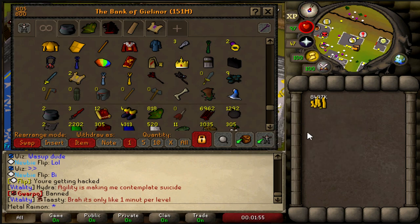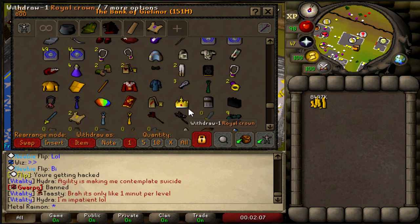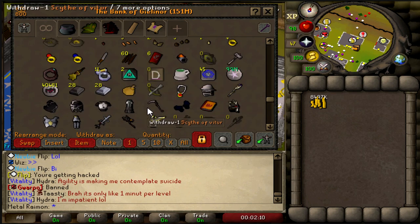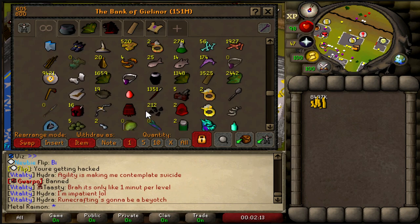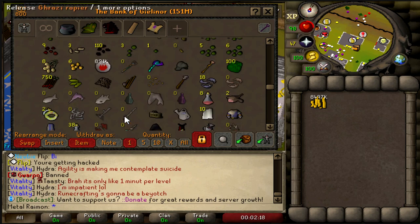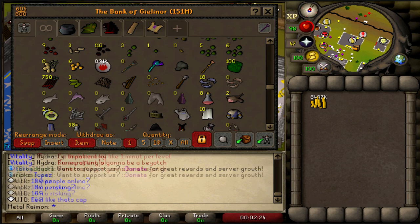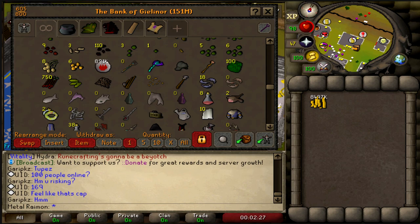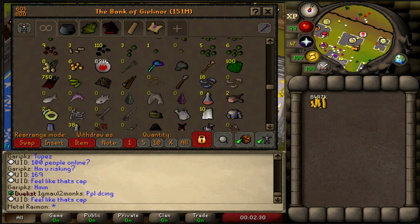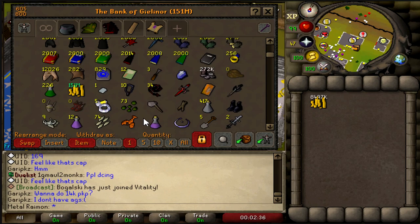Overall profit per hour comes down to 8,497 divided by 3 — 2.8 mil an hour. 2.8 mil an hour, bro. I could kill two people in the wilderness right now with absolutely nothing and get about that amount. Shameful. I don't know what the point of them even was — unless you're an Ironman. But in my opinion, content shouldn't be revolved just around Ironman. When you add something, it should be worth doing for both normal players and Ironman, because the Ironman are only a select percentage of your player base in the first place.